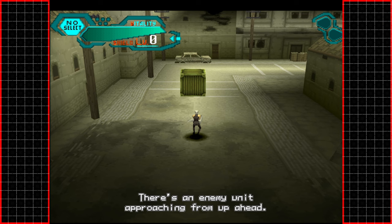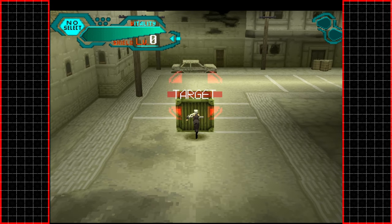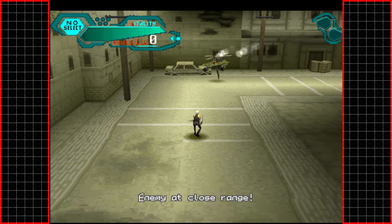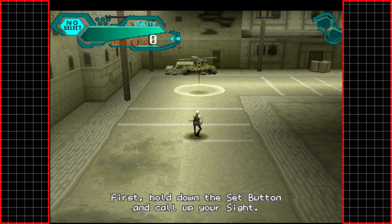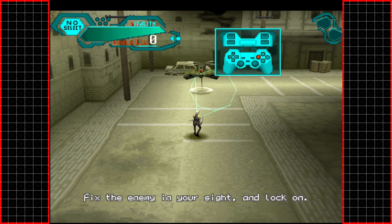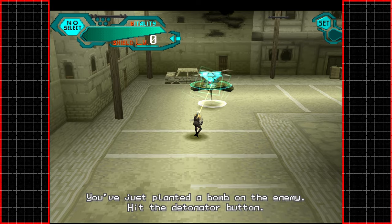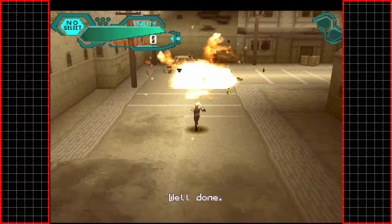There's an enemy unit approaching from up ahead — engage them with the add-on equipment we airdropped. Destroy the container and retrieve the lock-on unit — the lock-on unit is very important. I'll explain how to use it: hold down the set button and call up your sight, then lock on. This is how we conduct combat — we lock onto an enemy and then release the button, which fires a bomb onto it. It's a little bit funky, a little weird, but you do get used to it.